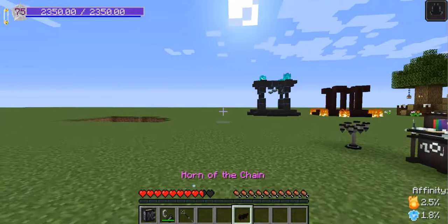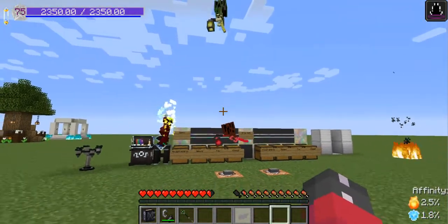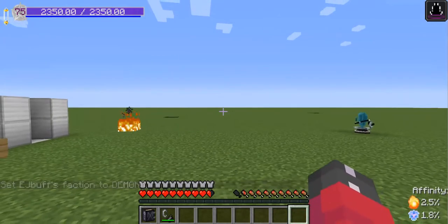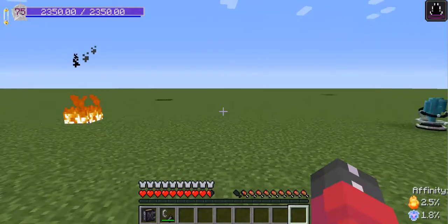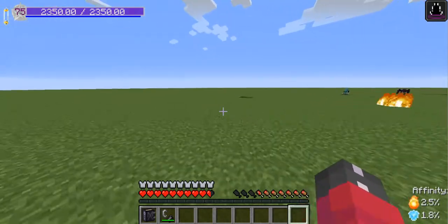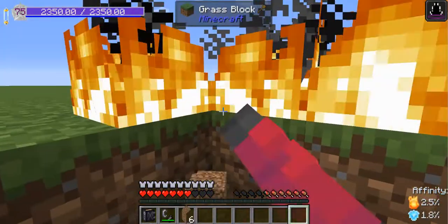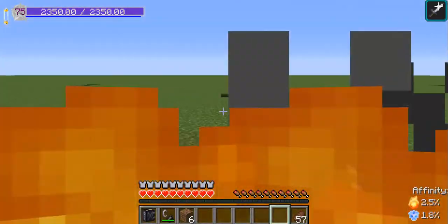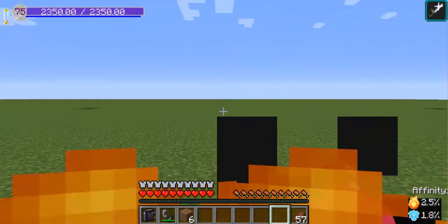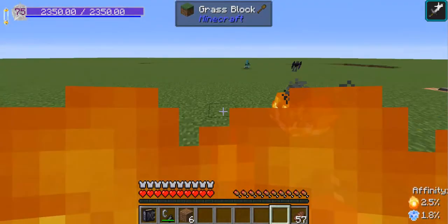The last item this faction has is the Horn of the Chain, which, like the Horn of the Conclave, will summon a few allies from your faction to aid you in battle. The Demon Faction's set of armor is the Infernal Armor, which gives the same amount of protection as Diamond Armor and also costs a set of Diamond Armor to make. This armor has three abilities: when you run, you instead sprint really far — you can become the fastest man alive. While running at hypersonic speeds, if you jump you jump really high, and if you shift mid-jump you come crashing down and deal a small explosion on the ground. You are completely immune to fire, and you also gain the Strength 2 effect while you are on fire, so it's actually recommended that you set yourself on fire while wearing this armor.